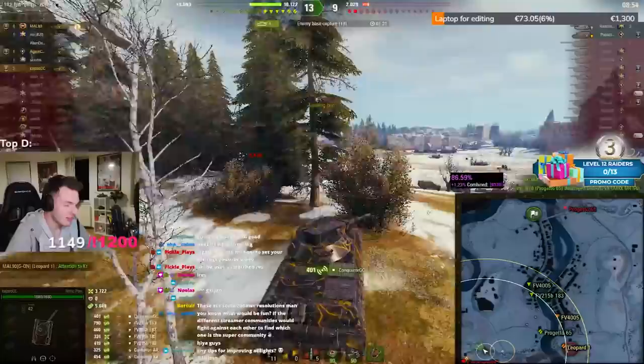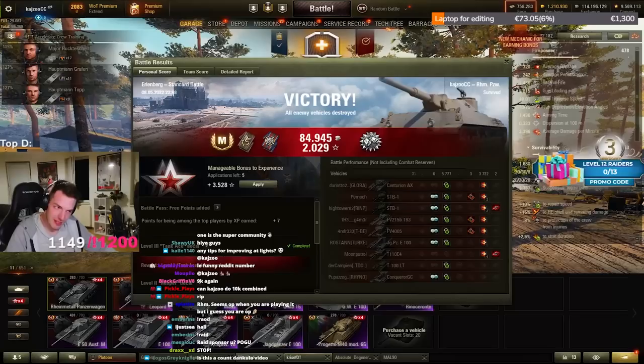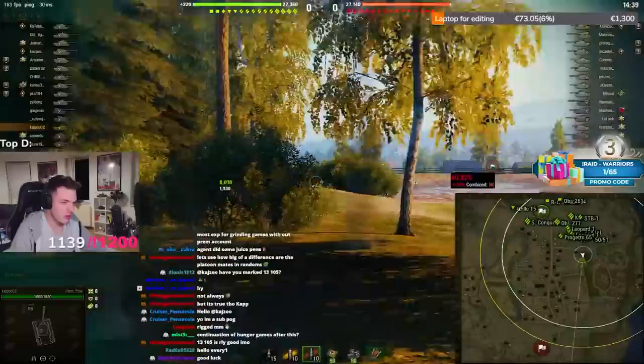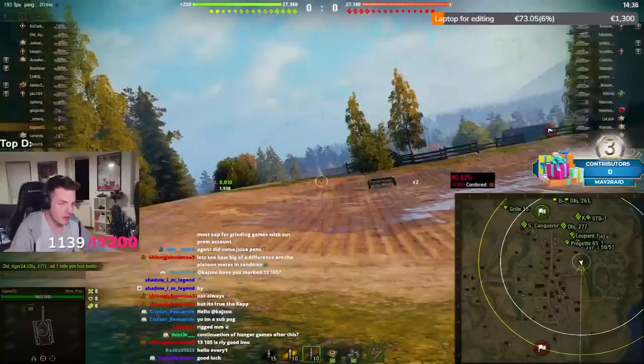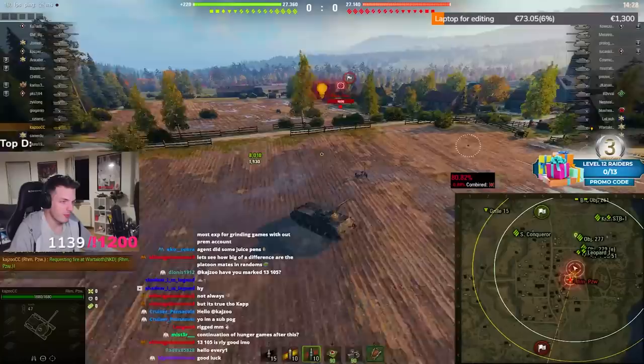Any tips for improving at lights? Watch my videos. Play passive in the beginning and after that you can play more aggressively — don't just yolo spot, it's stupid. If you want to become a great light tank player and have these kinds of battles you have to do one thing: play passive in the beginning and let the enemy lights make the mistakes first. This way you can survive until the very end of the battle.